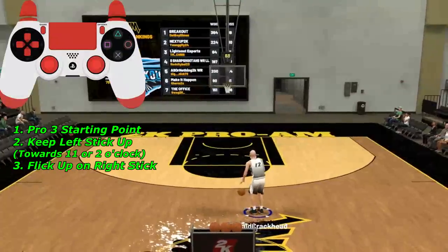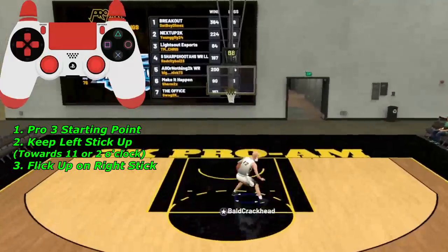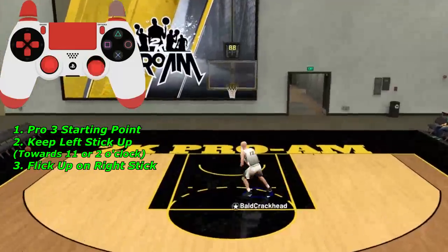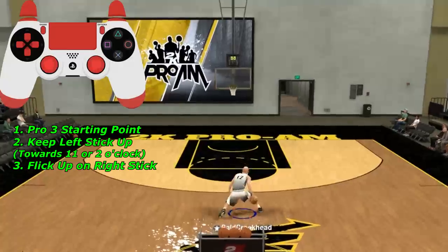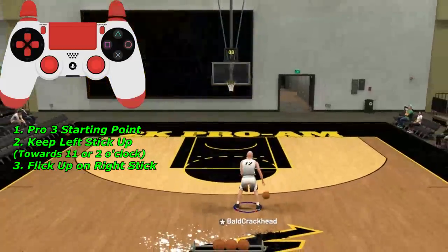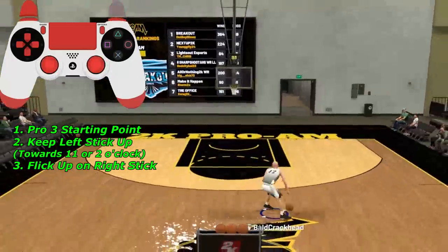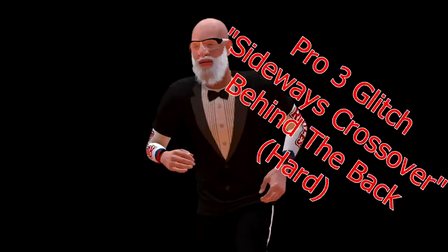Now we're getting into the pro 3 glitch jump hezi. You do the pro 3 escape and then a hezi right after — it throws you forward. This is super good because you can get thrown forward and then do a momentum spin, then your long spin back and shoot off it, creating a lot of space. With the ball in your right hand, do your escape, point to the top left, keep your left stick there, then flick up on the right stick for the hesitation.